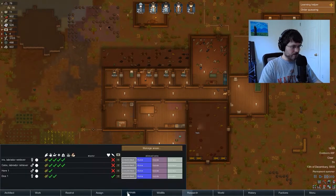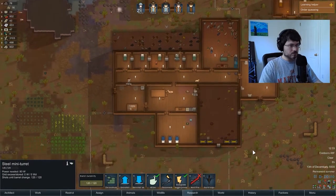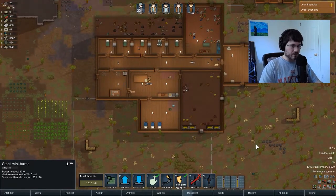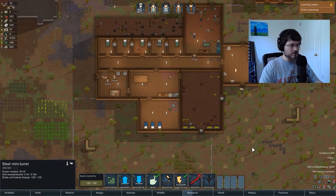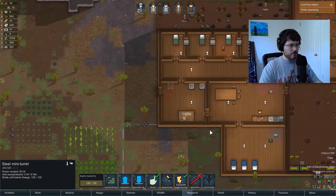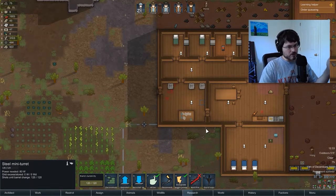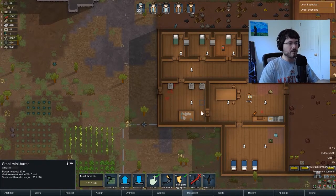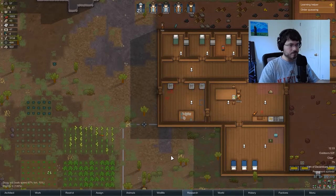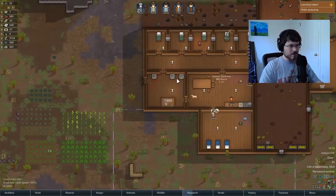We've got a hare and a doe. Let's mark the doe for slaughter — actually let's mark the hare for slaughter. We could probably train them first and then slaughter them to boost our training skill. We might want to do some building of animal beds here. Something I don't know if I mentioned in a prior video: your doctors can treat your animals the same way they can treat people, but instead of a medical bed you need an animal bed. It was a good idea to just make a few beds.